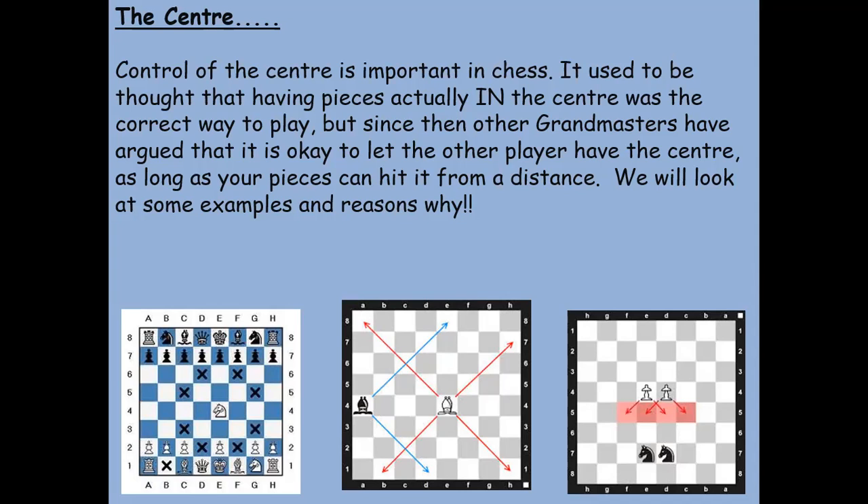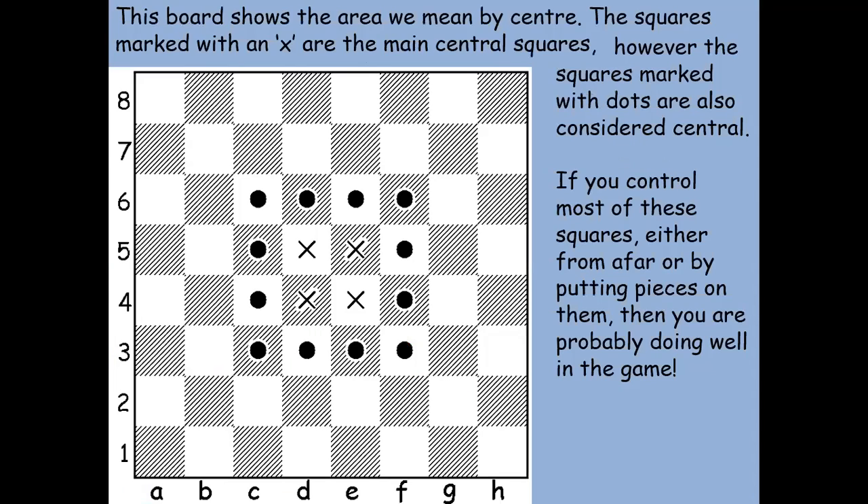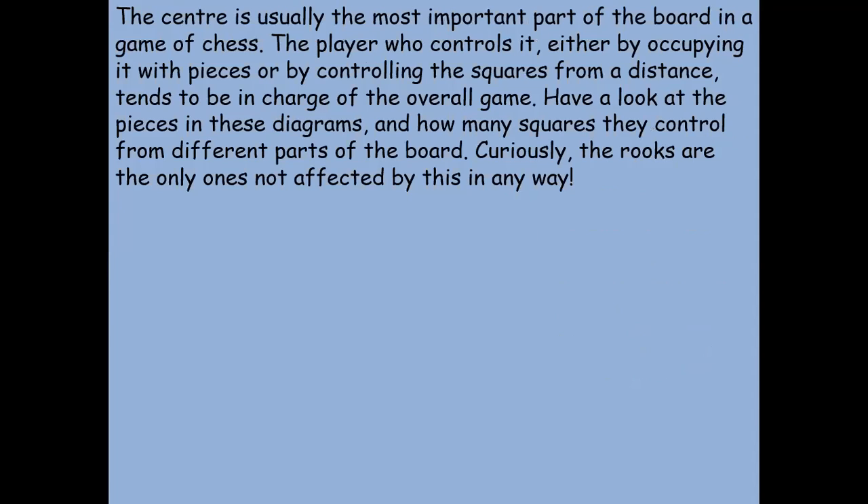That's not to say that the edges of the board can't be important or useful, but generally speaking the player that controls the center is usually going to have a bit of an advantage. The center of the board is d4, d5, e4, and e5, and the twelve squares around them could also be considered central, especially if there are pawns there because they're pointing towards those four center squares. The player who controls it, either from a distance or by occupying it, will tend to be in charge of the game.